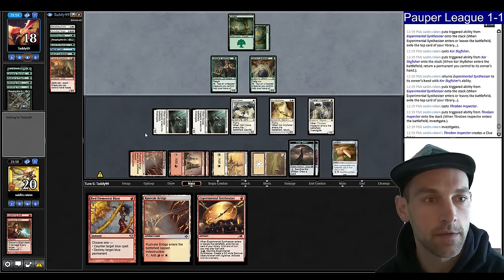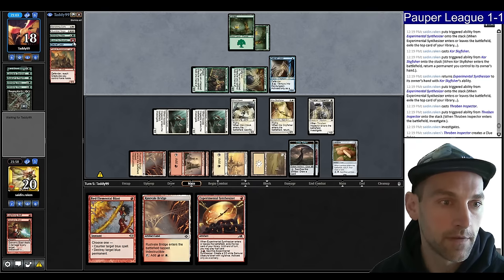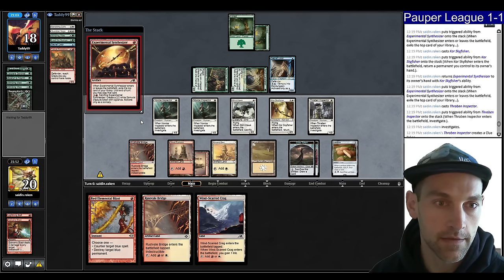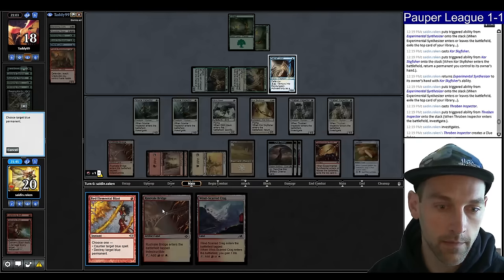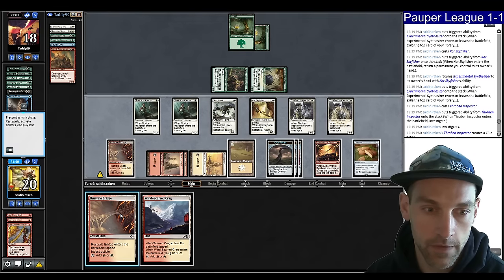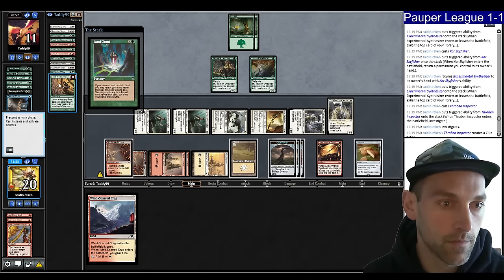They're playing Caretaker as expected, probably going to play the Secret Door, which I can Red Blast while the Reaping the Graves is in the graveyard. We're going to start on Synthesizer, find a Thraben — pretty mid. We'll get rid of this thing so he can't tap it for value, play a Bridge, and attack with everything. They have six cards in hand — so much card draw.